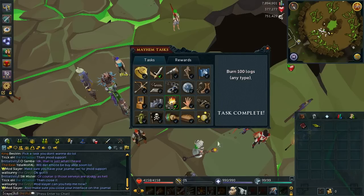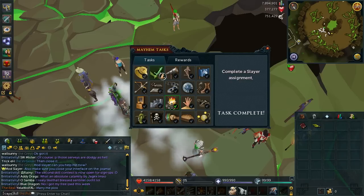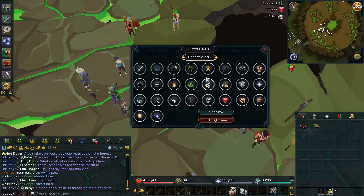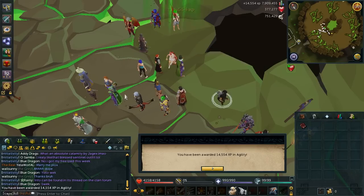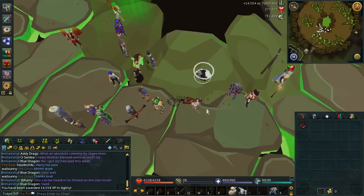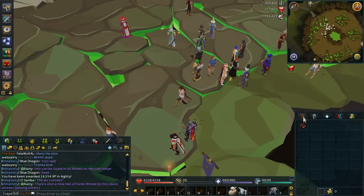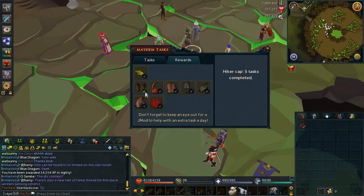That completed task was the Slayer assignment one, which would have been a slow one for me through Kuradal. But that's complete, and I've got another reward lamp — putting it on Agility again: another 14.5k XP. So it's pretty much like 30k Agility XP for me every day, though it might vary depending on your level. All the challenges here are very varied, so you'll be doing loads of different things throughout the whole month which is great.